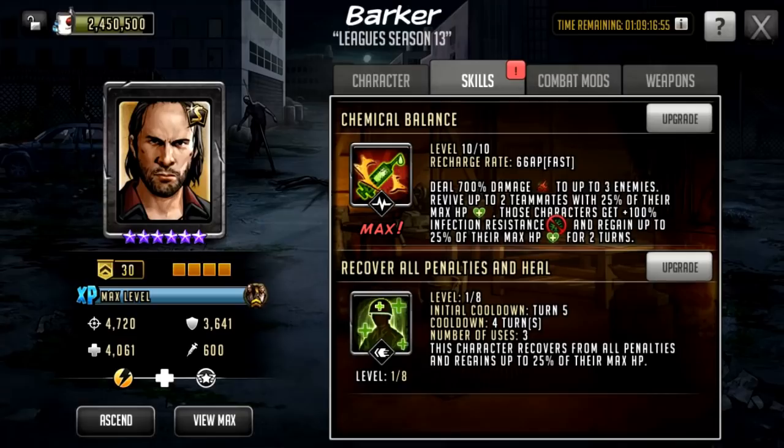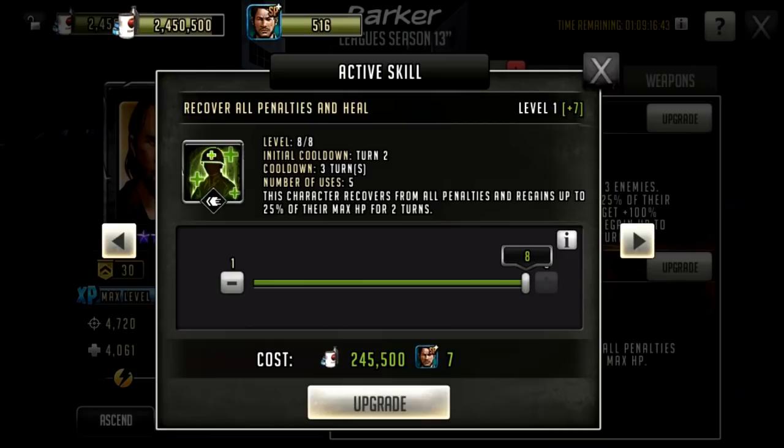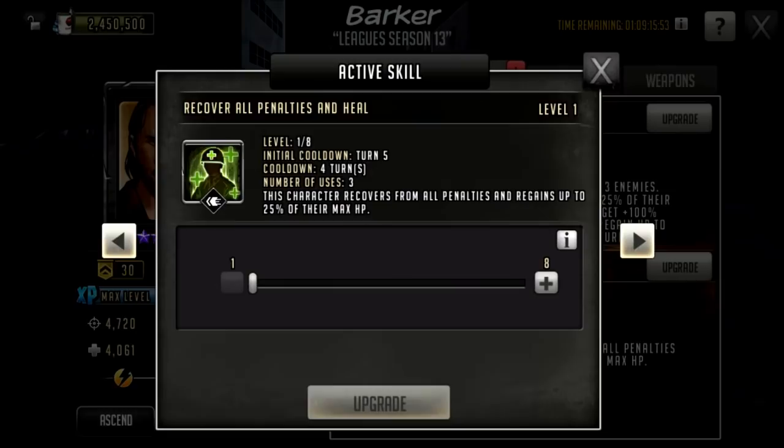When it comes to Barker's skills on a defense team, you still want to max out his rush. But you need to identify how high you want to raise that active skill. Once the initial cooldown starts to reduce — around level three or four — that's when it becomes a problem. Getting it to six is okay; the initial cooldown of four means the power is actually pretty good.